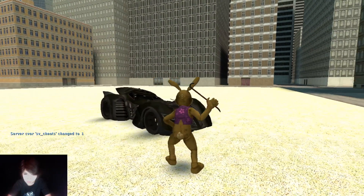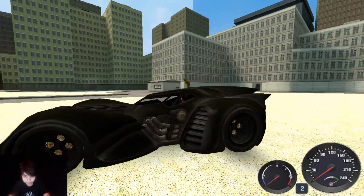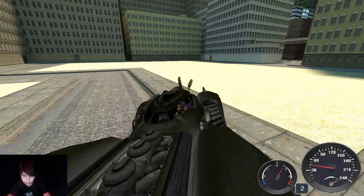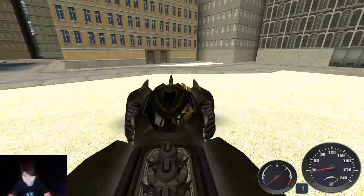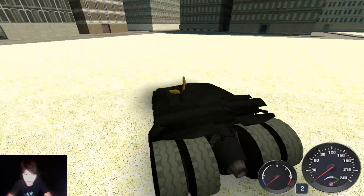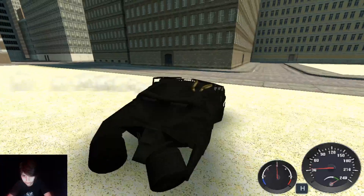So this is what the Batmobile looks like. Your head does usually disappear for these but that's okay because usually you're in first person anyway. It drives actually pretty good, it just doesn't go up bumps very well. It also does lag the game just a little bit if you don't have a very good computer like me - yes I am on an Apple computer. Anyway this is the Tumbler, the Batman Tumbler.